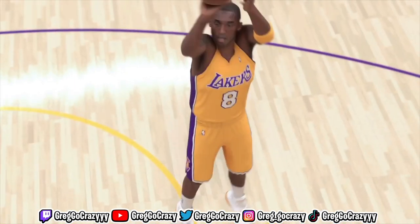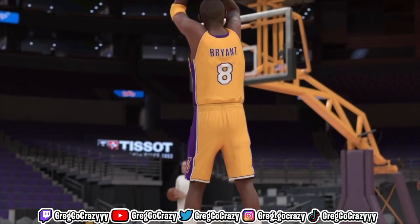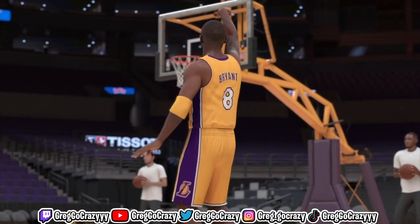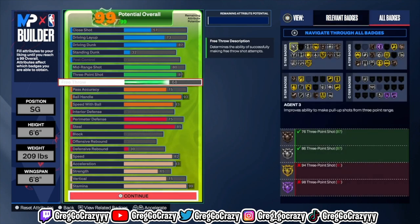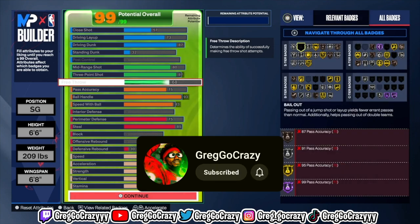My new shot creating three level Kobe Bryant build gets contact dunks and can shoot from deep. What's good YouTube, it's your boy Greg, go crazy. We are back here with another video. Before you do anything, go press that like button and press the subscribe button if you are new to my channel.